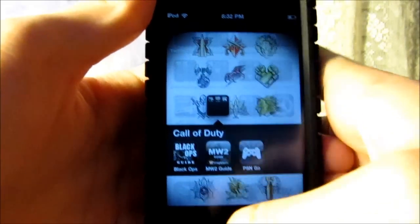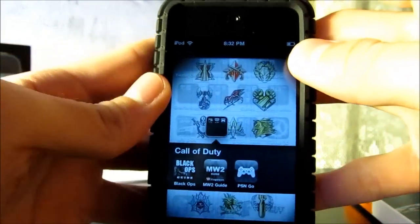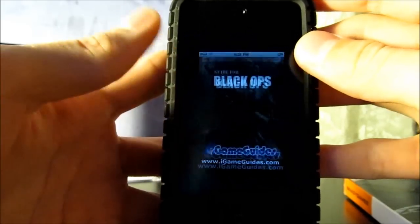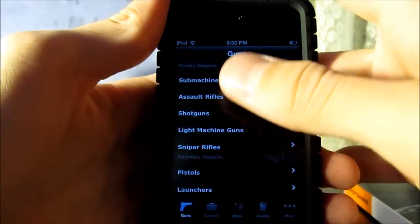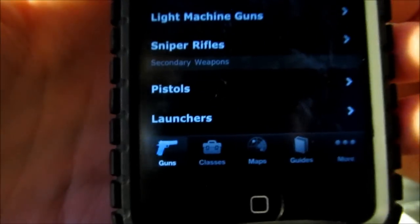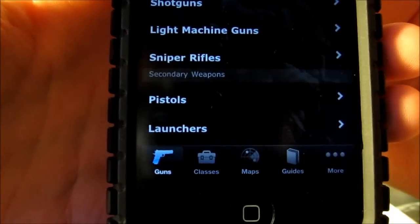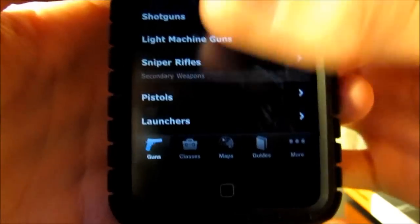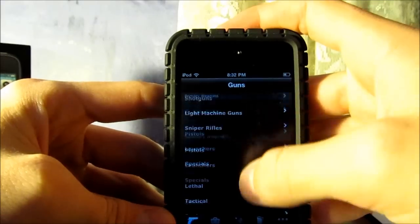It just kind of shoots off. A better way to show how it opens is probably to just get rid of it — it's macroing. But when you open it, it'll open up like that and then come to this. It starts off right here in Guns.